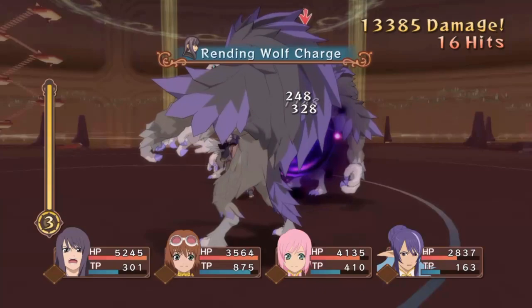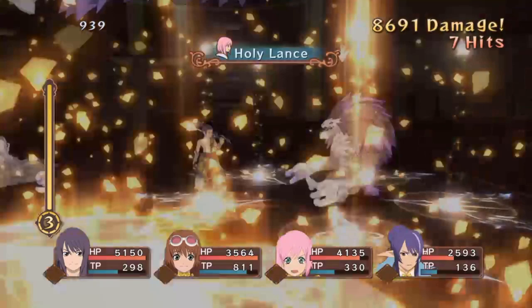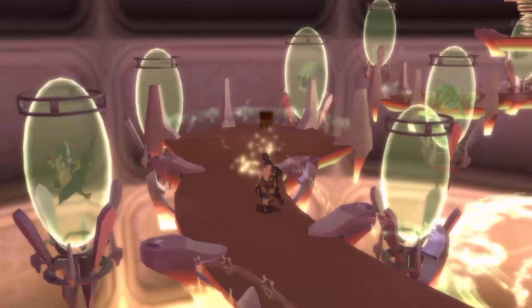First, I want to make a few things clear about the Fell Arms. Number one: if you're playing the Definitive Edition, you need to gather nine of them. Number two: if you're playing the original edition, you need to gather seven. The difference is that Patty and Flynn have Fell Arms in the Definitive Edition. Once you gather all nine, the last two are in the final dungeon. Once you get those last two, you need to get out of the final dungeon — back out and it'll trigger a cutscene.